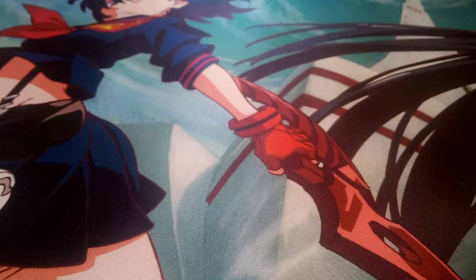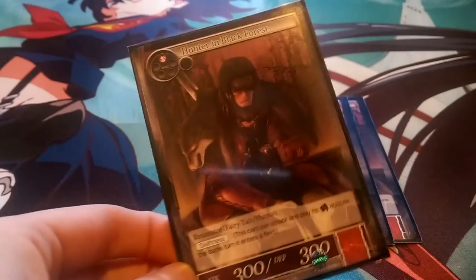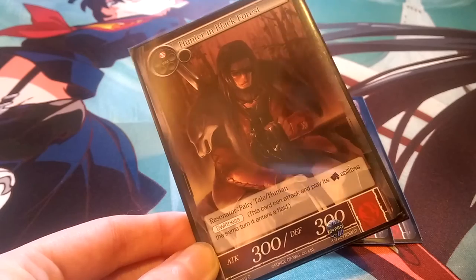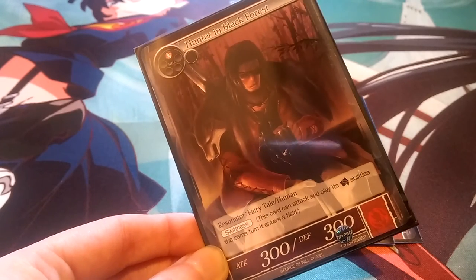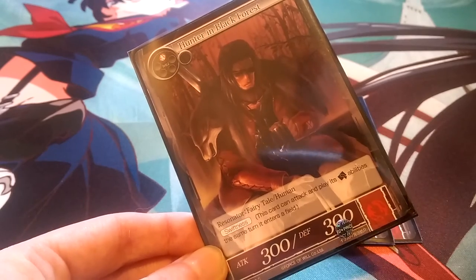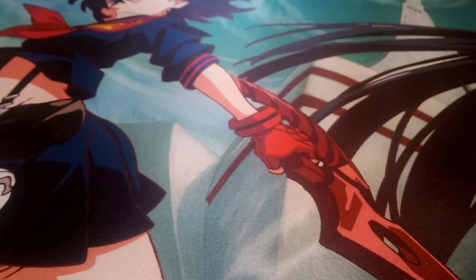Moving on to resonators, we've got three different one-drops. I've mixed in a couple of things from Grimm Cluster since that's where most fairy tale stuff comes from. When Grimm rotates out in September with Lapis Cluster, we'll lose a lot of fairy tale support — I'm hoping they keep building cards that can support it. First, we're going with Hunter in the Black Forest — a one-drop fire with swiftness. He's a fairy tale slash human, 300-300, and an early attacker. We can drop him turn one and hit for 300 damage right away.